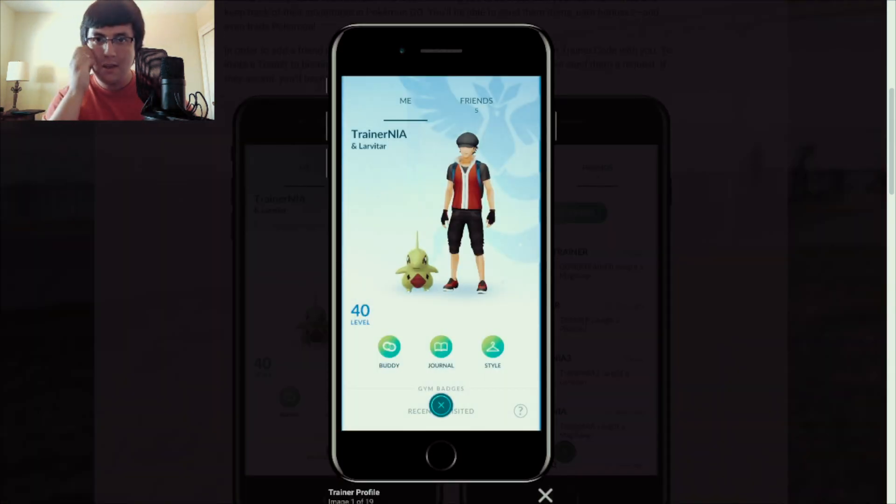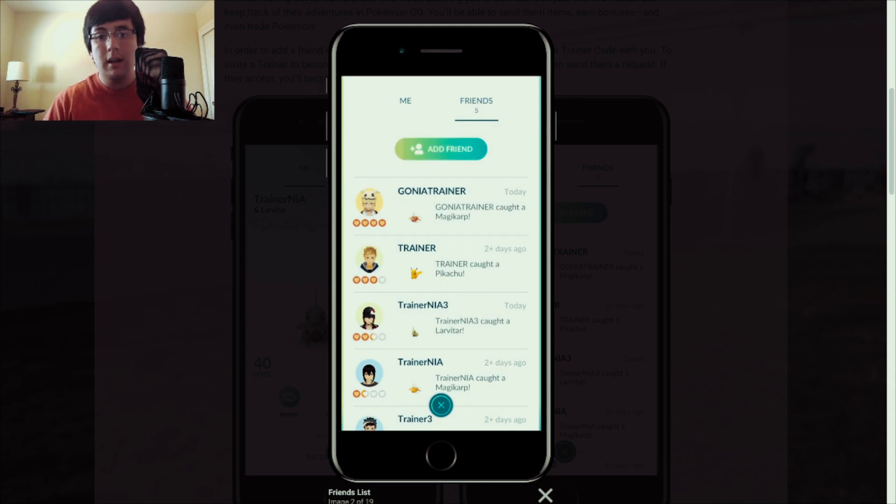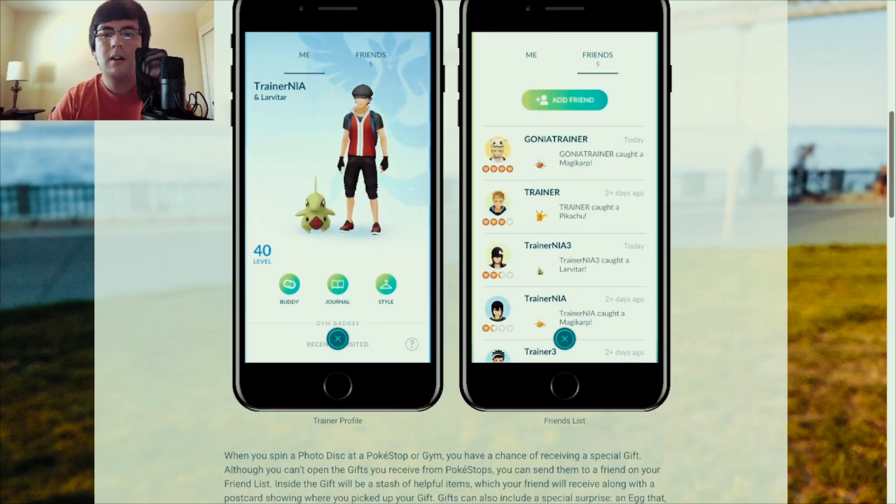We got a new friends tab on the right side, and level 40 tabs on the left, which indicates they're making new changes for detailing. You can add friend requests to people that you have traded with — all these examples show trainers who are going to trade Pokemon with you will be added to your friends list. Make sure to add friends with people that you have met. This is for the trainer profile and friends list.